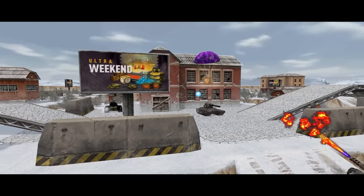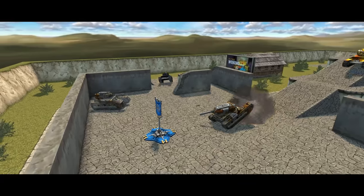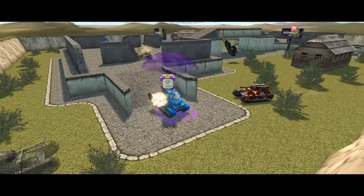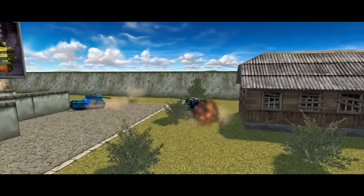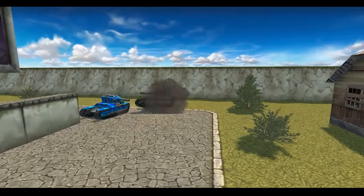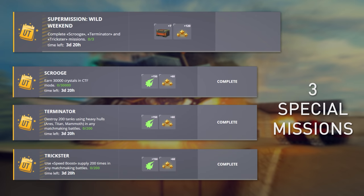Hello tankers! Ultra Weekend is coming! Join us as we kick off this weekend with a special game mode. It'll be a 4 vs 4 Wasp and Smokey CTF battle on Short Bridge. Looks fun, doesn't it? Don't forget to give it a try! In the meantime, we also have 3 special missions to be completed, which give you bonus stars and charts.